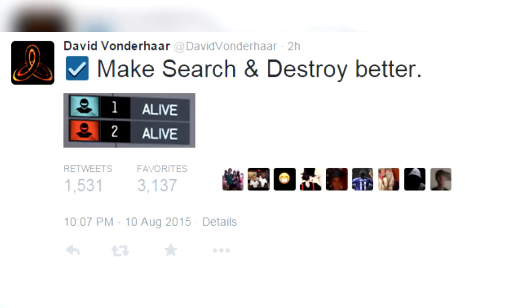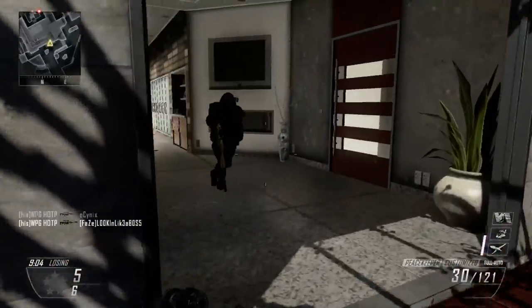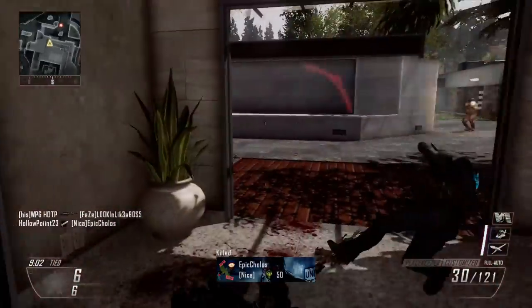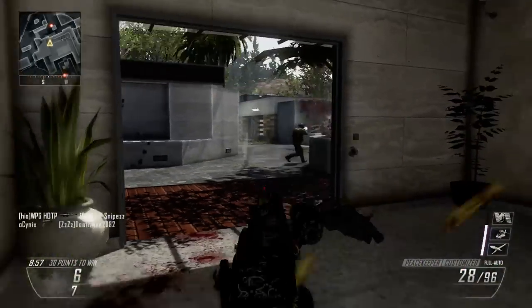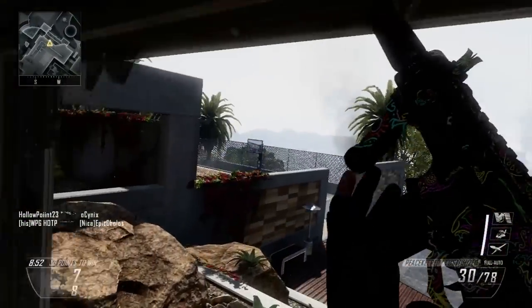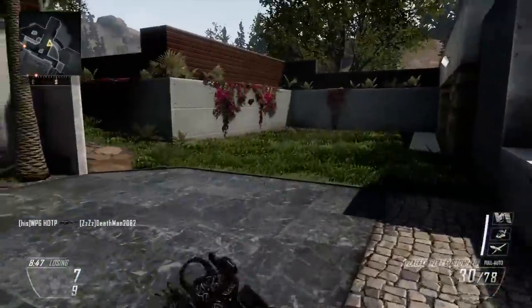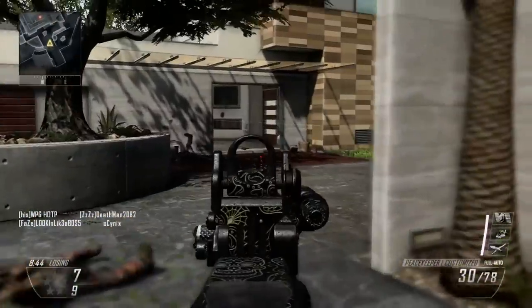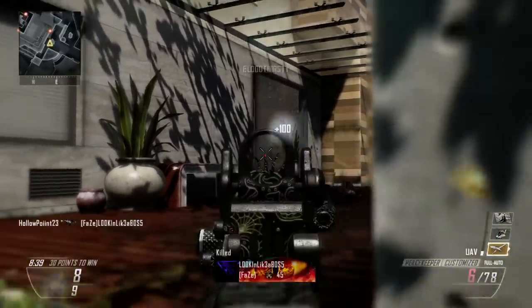You have 'one alive' and 'two alive' indicators on screen. In Search and Destroy, the only way you could see how many players are alive was basically by looking at the lobby by pressing the back button or whatever. But this image shows it's going to be in the bottom left or right corner of the screen — it says 'one player alive' and 'two players alive' depending on the team, blue team and red team. This just makes everything so much easier for the players.